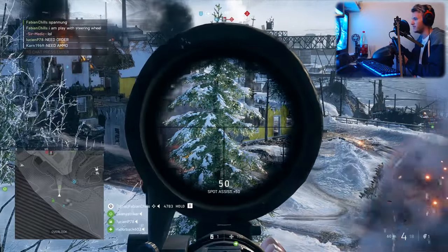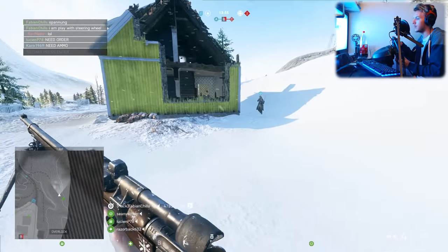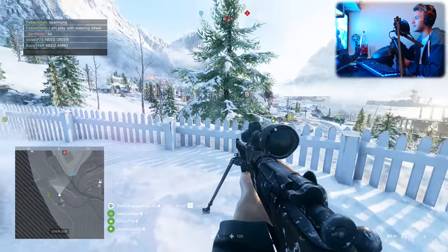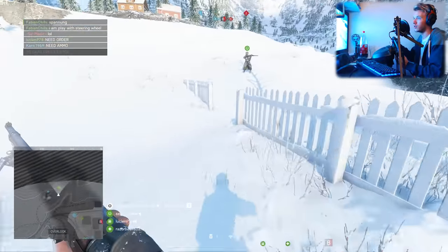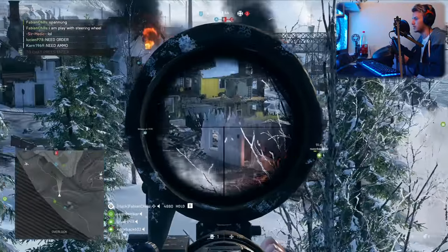What the hell? 17 damage? Was that through the wall? Dice, please — improve the damage when you shoot through walls. It makes zero sense to get a headshot through a wall and deal like 20 damage. What is that?